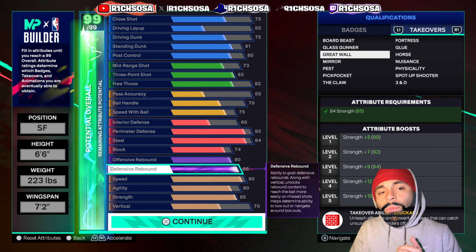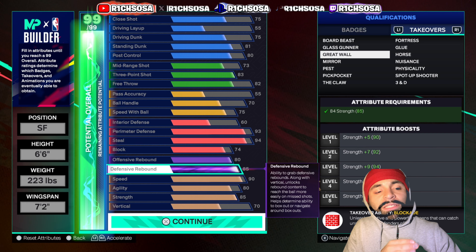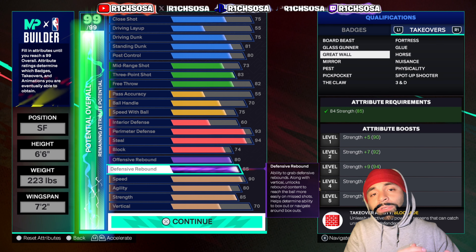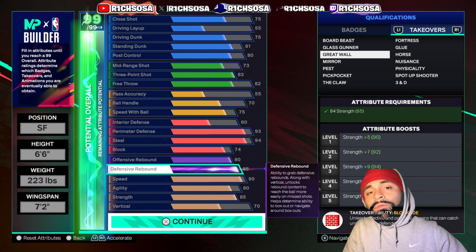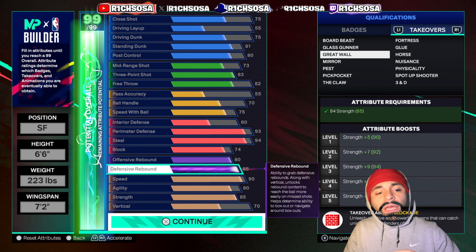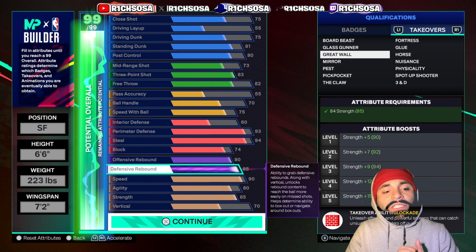My favorite is the Great Wall takeover ability. For builds that unlock this at an 84 strength rating, getting a 99-plus strength really helps on the defensive end — whether you're going up against guards or even big men. This takeover has upgraded my defensive game, and it's low-key one of the most slept-on takeovers to pick from this year. I definitely think you should try it out, especially if you're looking to stop bigs.